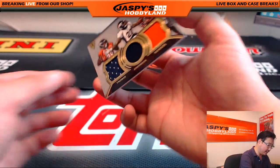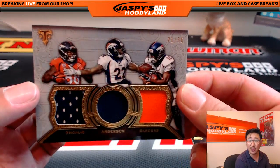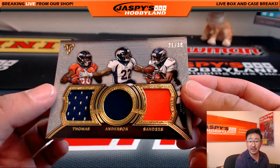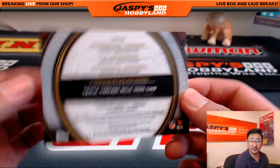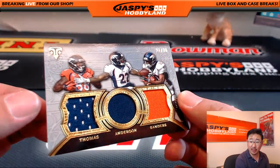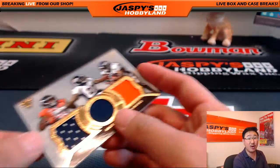That's a low number as well. And last but not least is a nice triple relic, 21 out of 36 — Demaryius Thomas, C.J. Anderson, and Emmanuel Sanders. Nice triple relic right there too. A lot of different textures here, that's cool. 21 out of 36 on that one, Ron.